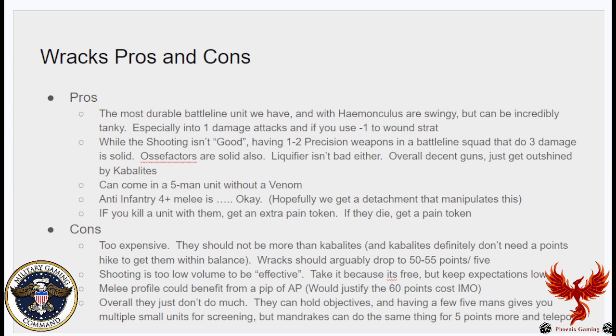The problem is that for the points, Racks get outshined by Cabalites, and since you can put Cabalites in the same transports, that's probably why you're not seeing many Racks on the table. They can come in a five-man unit without taking a Venom, so you don't pay that tax and can have multiple small footprint units to spread out. Their anti-infantry 4+ melee is okay — wounding Marines on a 4 isn't the worst. Plus if you kill my Racks I get an extra pain token, and if I kill you with Racks I get one too.